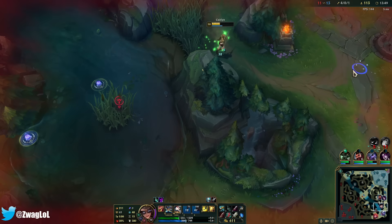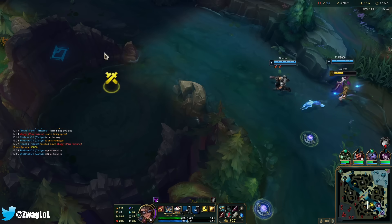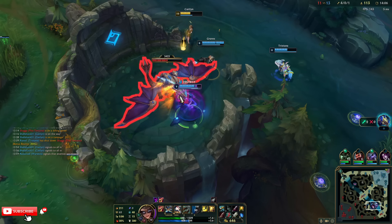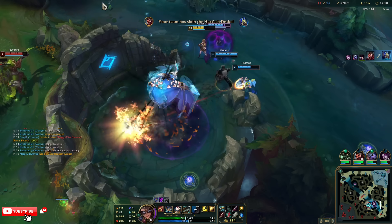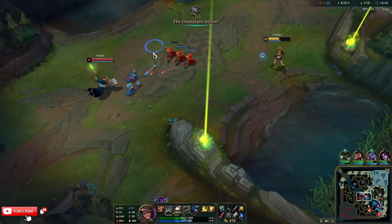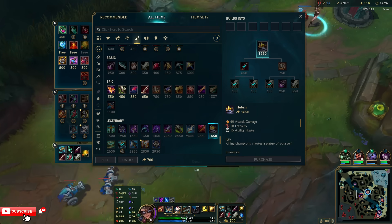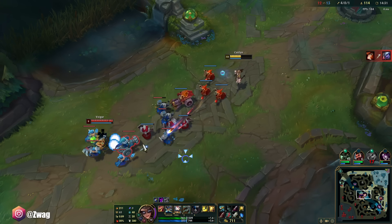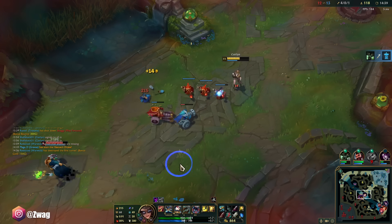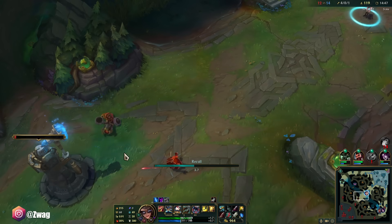If he has ult I'm probably dead. I want the dragon. I have barrier — I can survive Hecarim. He's going lethality, that's perfect. Lethality Hecarim is bad because he'll be squishy and won't even deal that much more damage than going tank. I hit him with a Q — I was gonna just ult him to get some gold. I'll stay another wave.